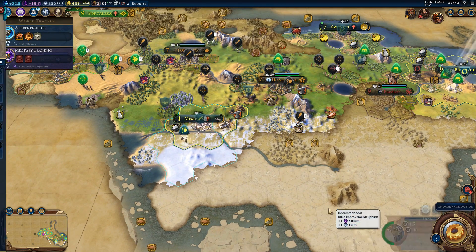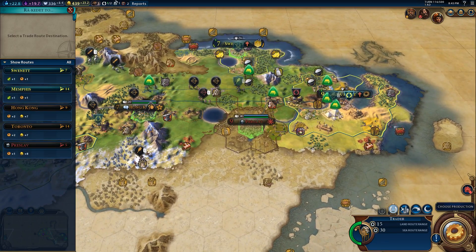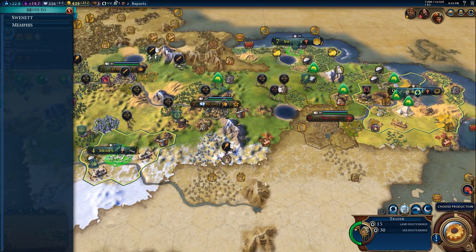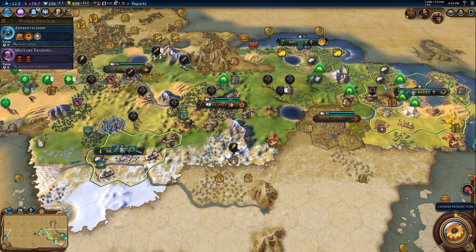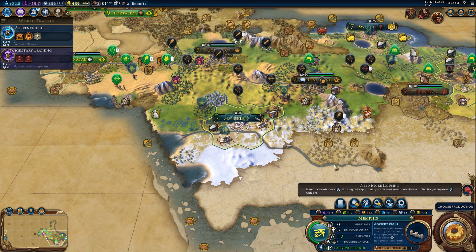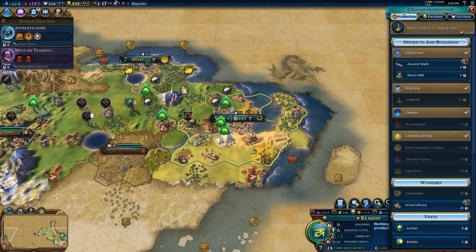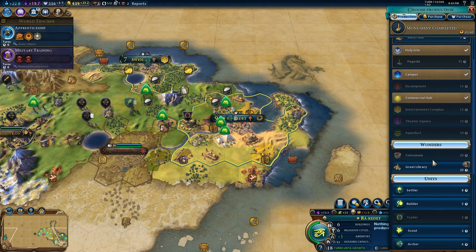The builder can place a Sphinx down — we'll do that now. We also have another trader, so we're going to transfer that trader to Memphis as well for another production boost. We have a housing issue in Memphis — four out of five housing — that's why its growth has slowed. We'll get a granary going there next.